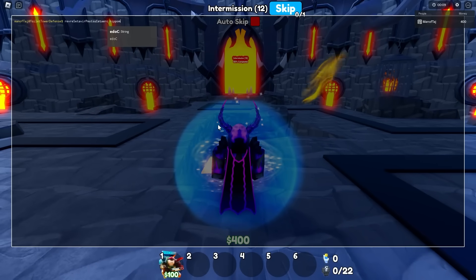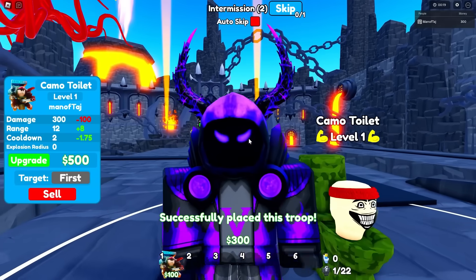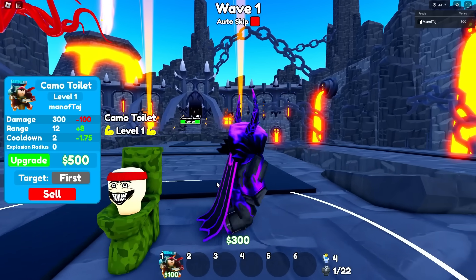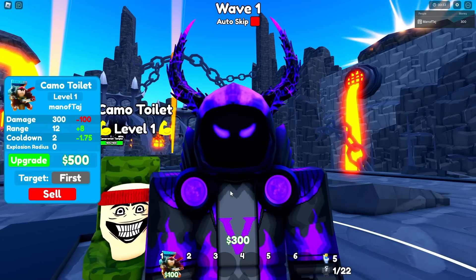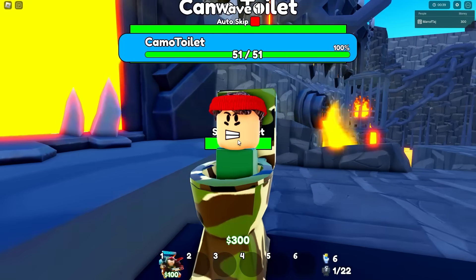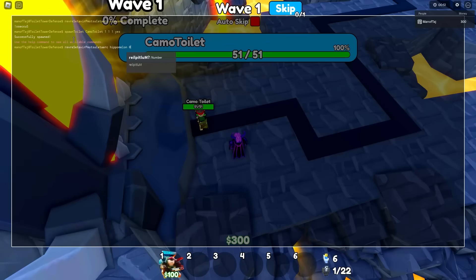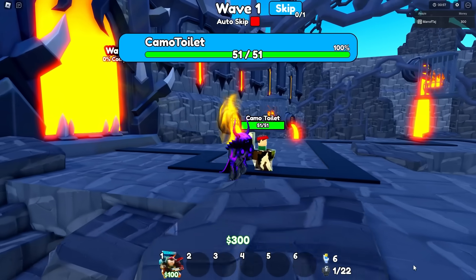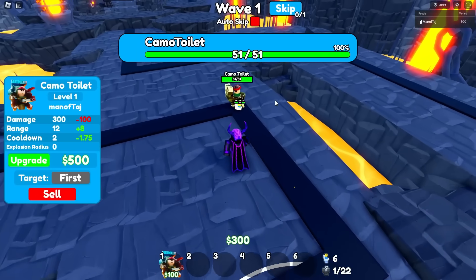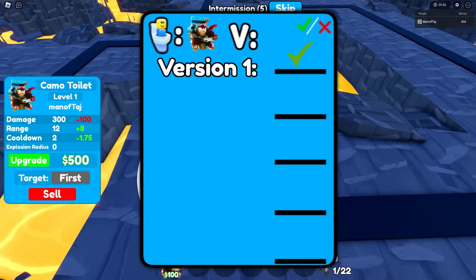We're going to freeze all toilets just like last round, then place this guy right back here. Me and my friend Purple were actually researching toilets we could use for this video, and a really interesting one came up. If I run this command right here, it actually spawns in a toilet you've probably never seen before — this camo toilet-looking guy. I personally have never seen this before. Let's allow toilets to move and wait for it to be targeted. It only has 51 HP, and right about now we got it. GG's.